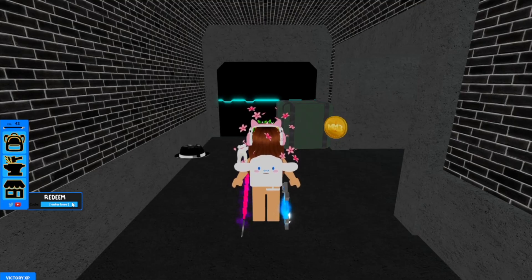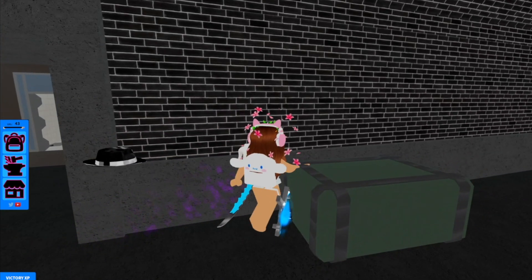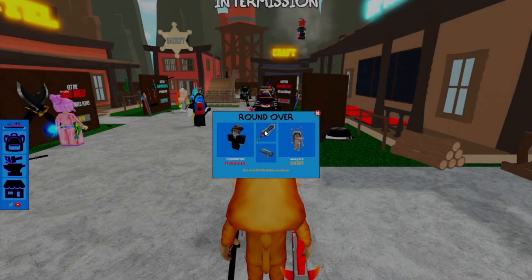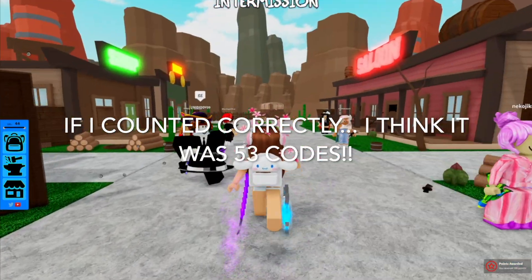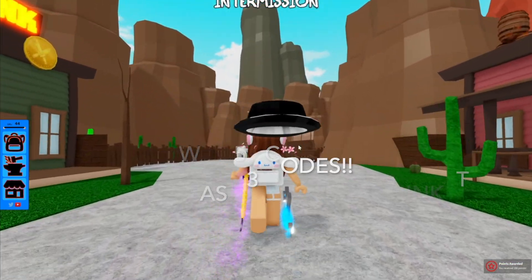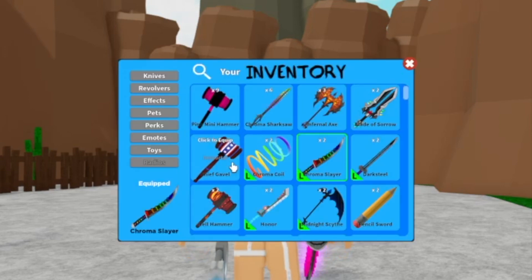So that is all of the working codes at the moment and that has definitely got to be over 50 different codes. I'll put on screen now how many codes it actually was so we can see how many codes we've redeemed. Let's now check in my backpack and see all of the items that we got.